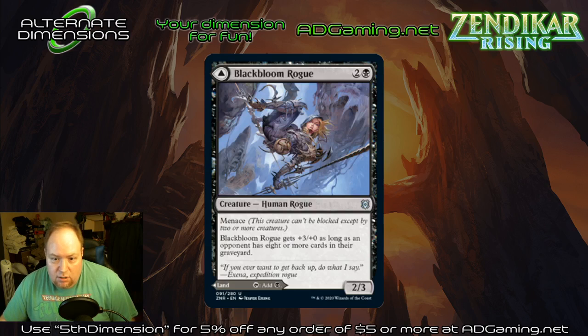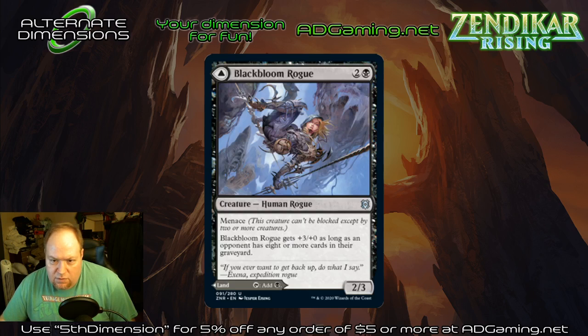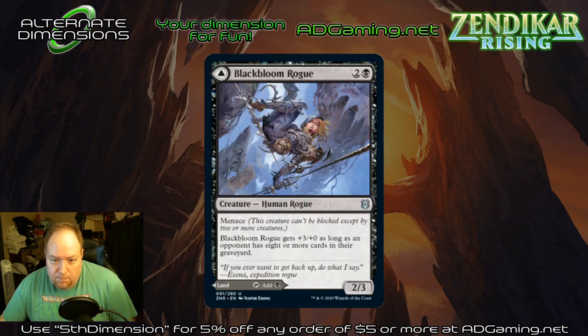Next up — Blackbloom Rogue. Two-three, menace, for three mana. Gets plus-three plus-zero as long as an opponent has eight or more cards in their graveyard. This is one of the rogues that doesn't have a mill effect, but I would think about running it because it obviously doubles as a land on the other side. The uncommon and rare non-double-sided lands enter the battlefield tapped, whereas the mythics give you the option. There's also a cycle of rare lands that are lands on both sides and enter untapped. This gives you options — he might not be great on turn three so you can play him as a land, and then later you can play him as a five-power creature with menace.